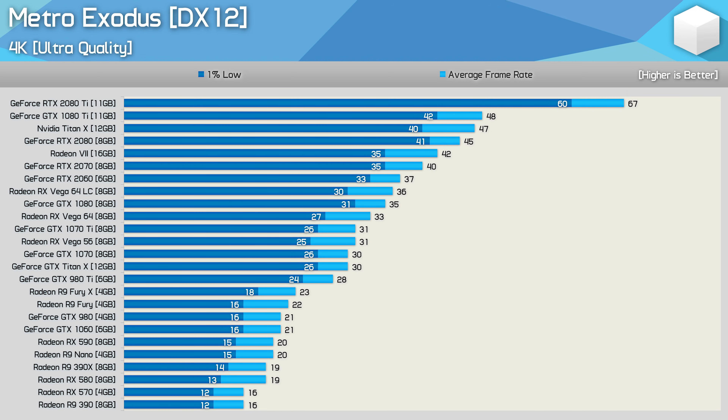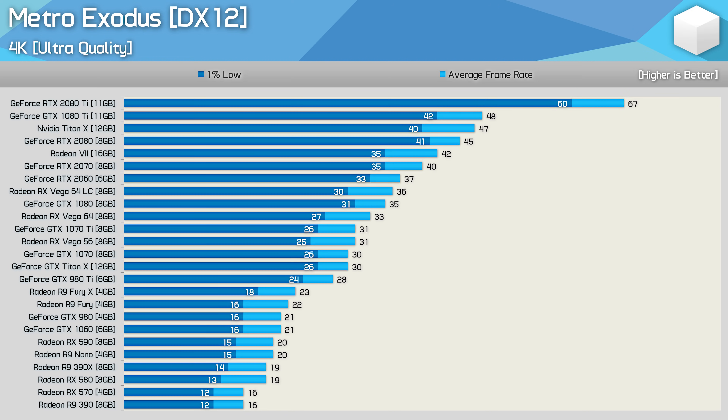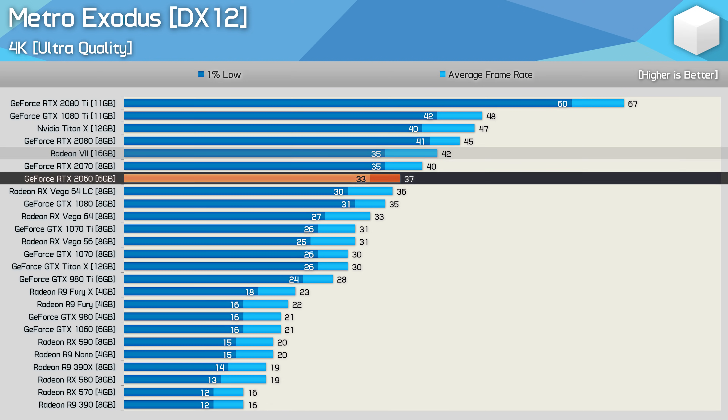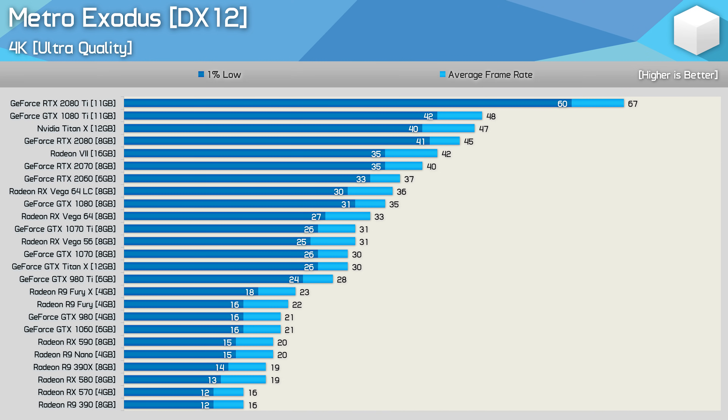Then at 4K, well, pretty much good luck here. You need an RTX 2080 Ti or you need to settle for inferior quality settings, at which point you might as well bite the bullet and just play at 1440p. The game was playable using a GTX 1080, RTX 2060, Radeon 7, or anything better, but once you start seeing 1% low performance dipping below 30 FPS, the stuttery frame rates really do harm the experience.